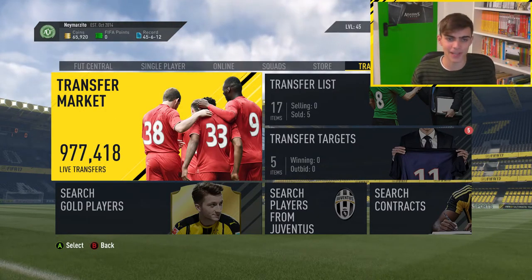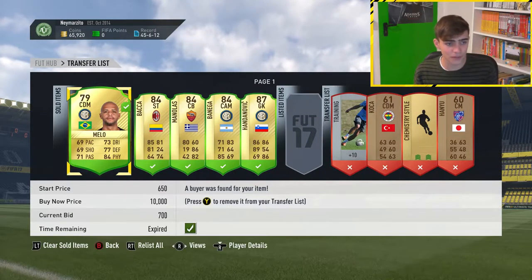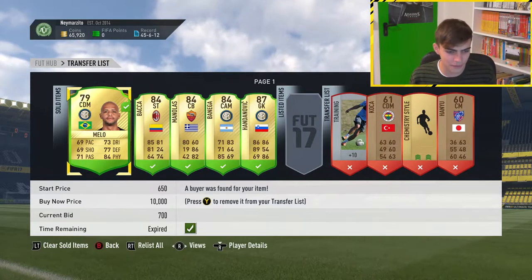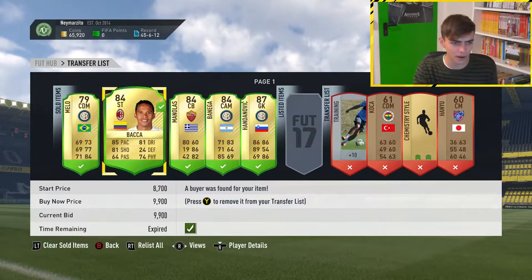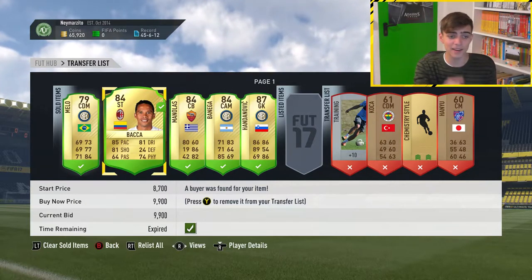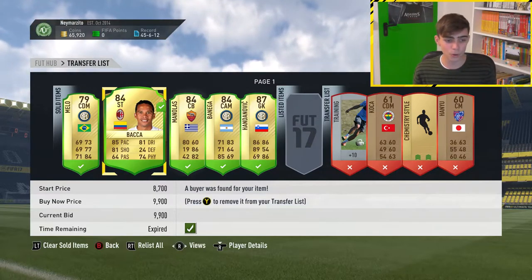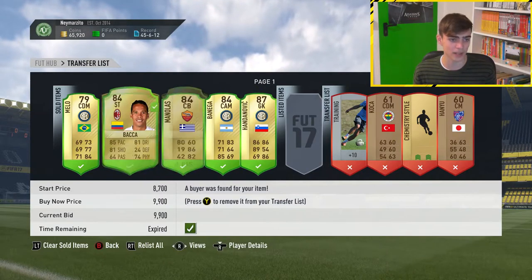And this is where the money comes into play. So basically I'm gonna show you exactly what I've done. As you can see, I've got 65k. For example, I had the Serie A team, and I sold Baka, Manolas, Benega, and Danovic, as you can see on my transfer list. And they all sold at their buy now price.